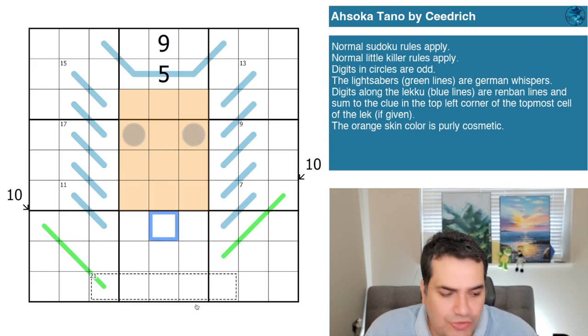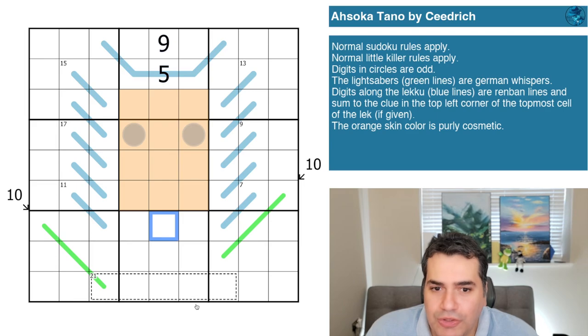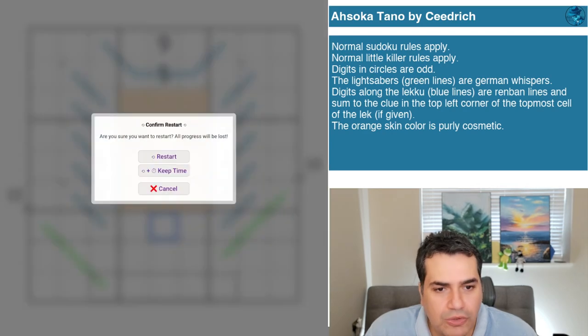As always, Cedric's puzzles are extraordinary — somehow representing such a complex-looking character with a handful of lines and creating a puzzle out of it with relatively few additional rules given how empty it looks. We'll certainly give it a go. You can play along with the link in the description below — with that said, let's restart the clock and see how we get on.